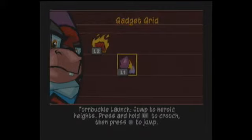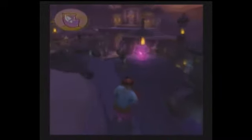Right here we have our turnbuckle launch. Basically, you have three jumps — well, you only have two, but you have the equivalent height of the third one, possibly even higher. It's a really, really great jump. Very useful. And the best part is it takes no gadget power — doesn't take any. So it's very useful.